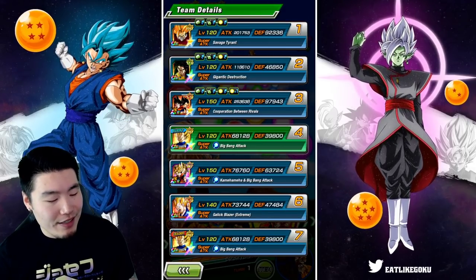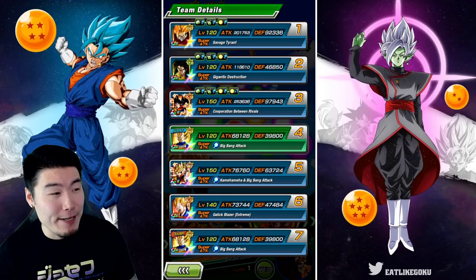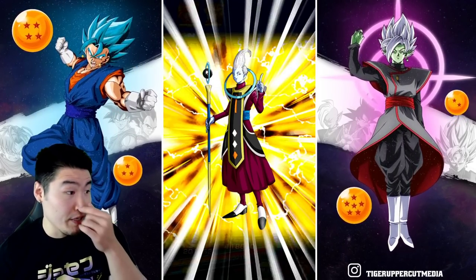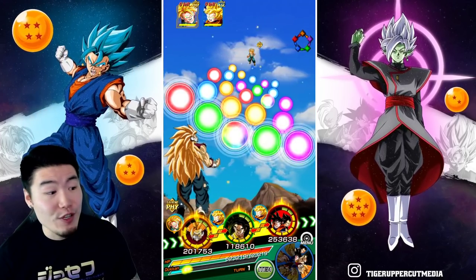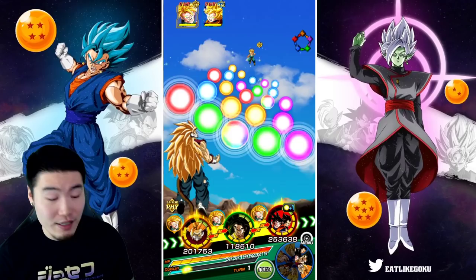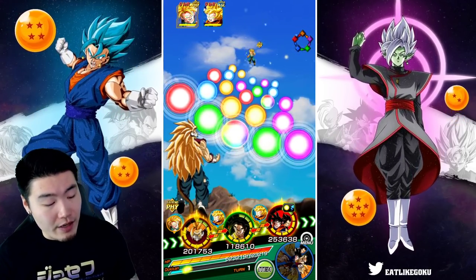Cumber is not a bad defender but look at that — 92,336 defense. I'm going to have to pop an item. Let's go with a Whis immediately just so we don't die first turn. I remember these enemies hit super hard, like stupid hard. So hopefully that Whis is enough.